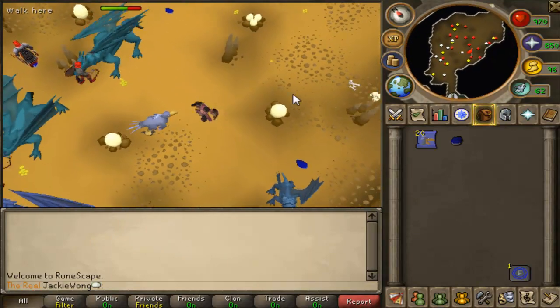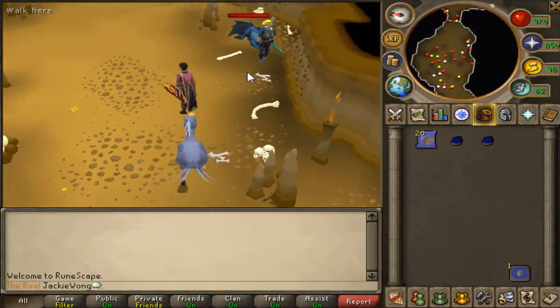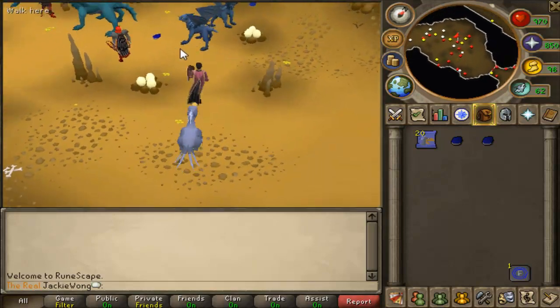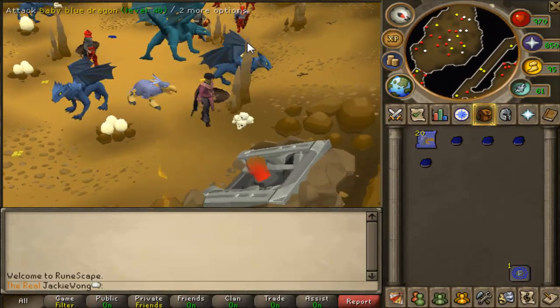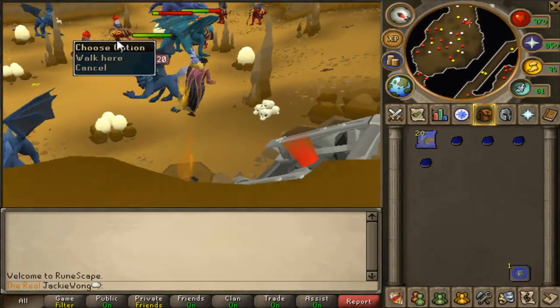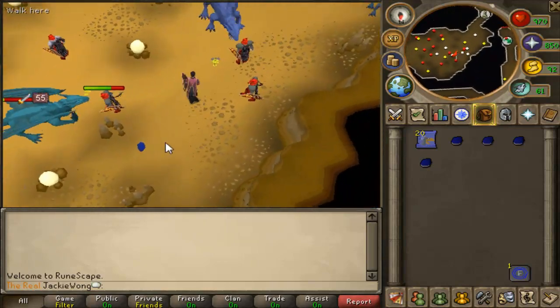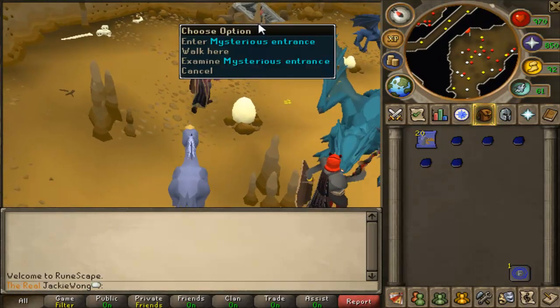You just want to pick up your blue dragon scales. I think there's a spawn of five in here — one, two, three, four, and here's the fifth right here.